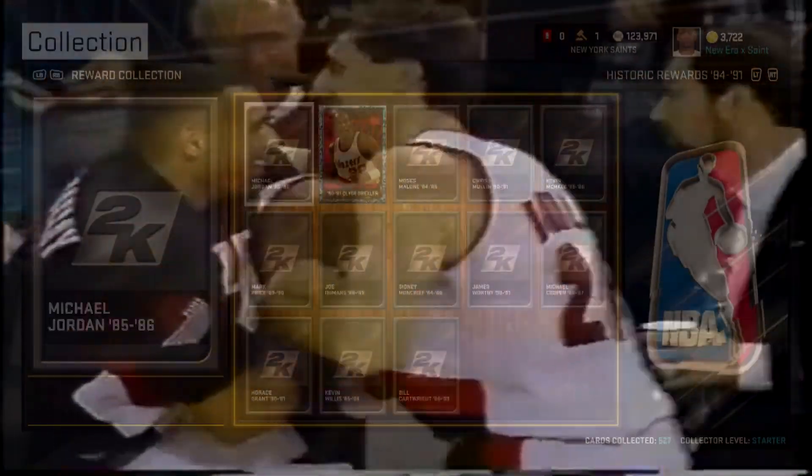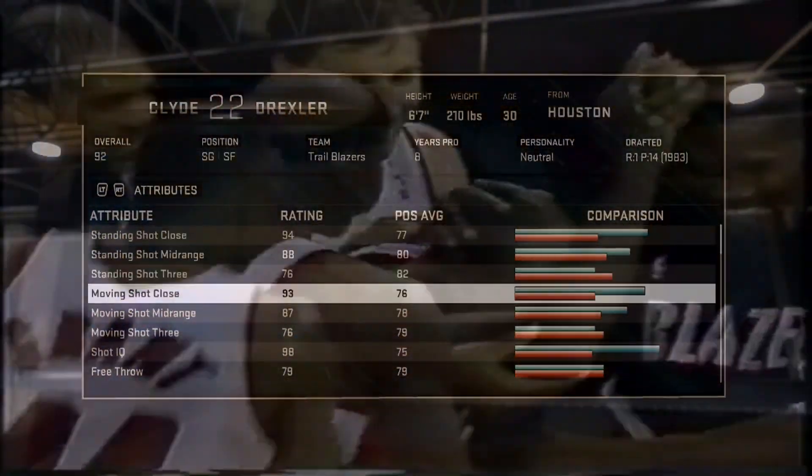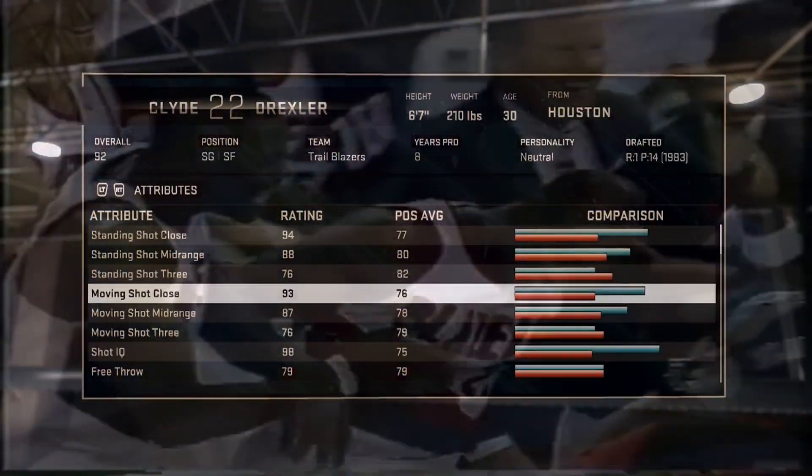Next I had to go and get Clyde the Glide Drexler — oh my god, in all 2Ks. Mark Bryant to inbound — pull that, and boom goes the dynamite. I guess Trailblazer players just have a habit of breaking hearts with 0.9 seconds left. Wink wink.